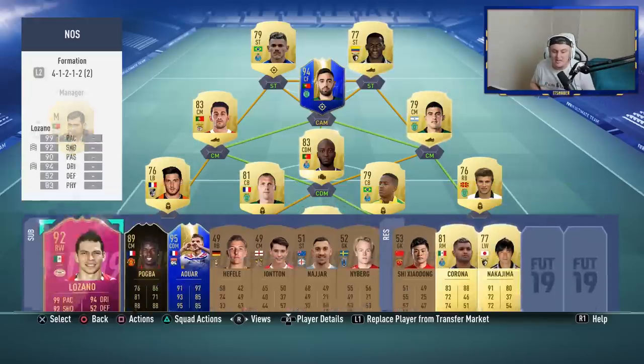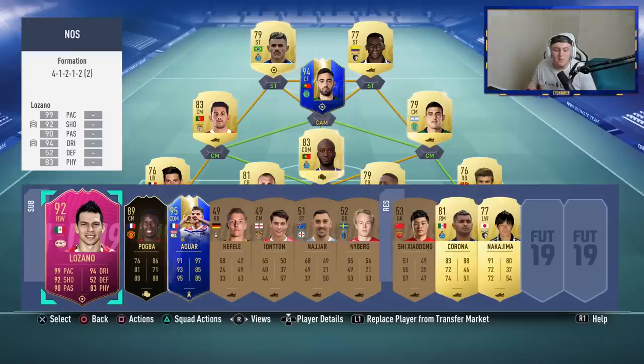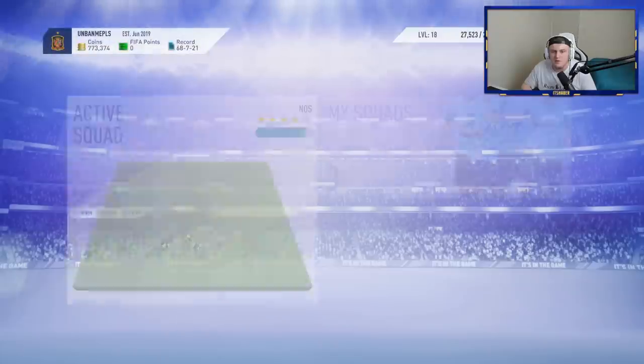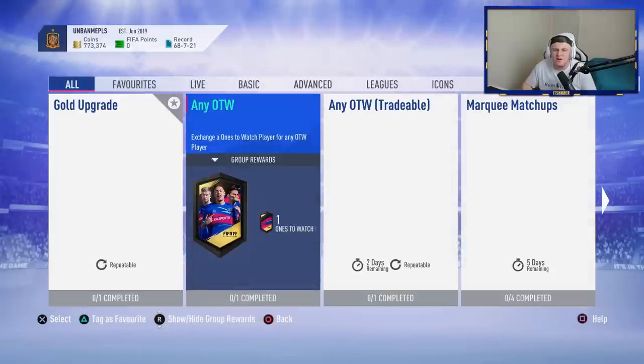That Lozano card, by the way, is ridiculous for its price — it's so cheap and fantastic. For this month's Foot Swaps, I'm going for Quincy Promes, who looks just unreal — this card looks phenomenal and I'm very excited to use it.